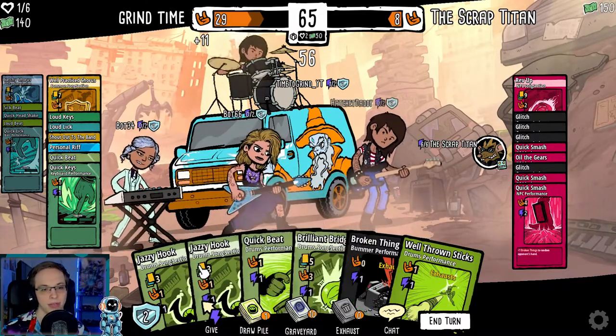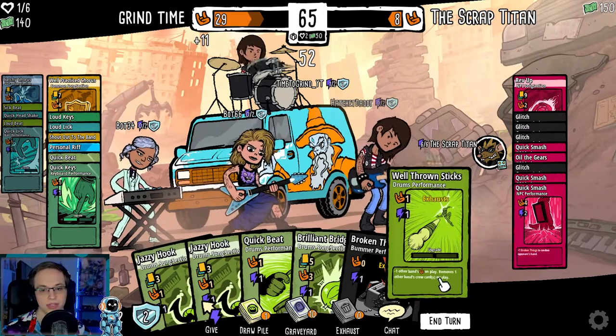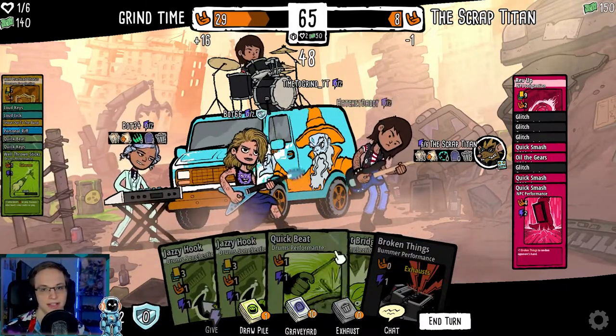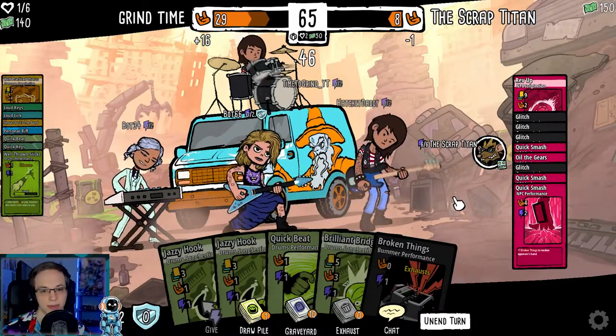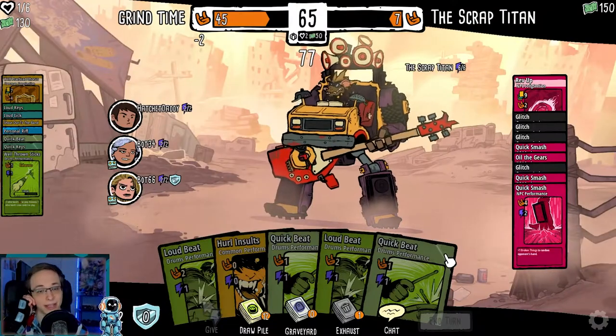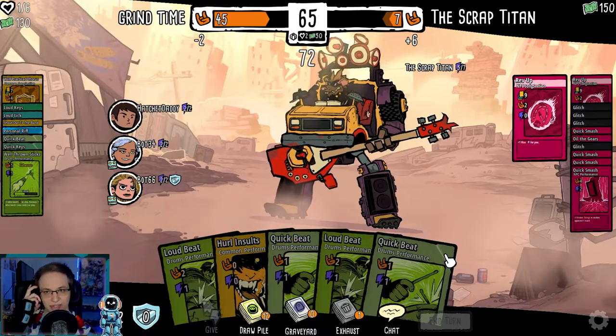I want to be able to play my Brilliant Bridge, but I don't think that's going to happen. Well-thrown sticks — so we're going to do that, give him minus one. That's all on my energy, so I'll end my turn here. Like I say, this is not what I was expecting this game to be like, but it's very interesting.